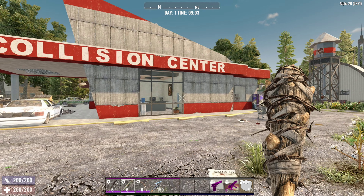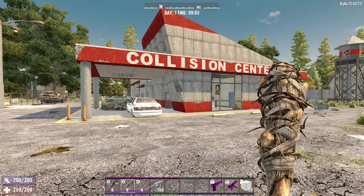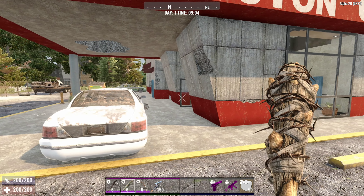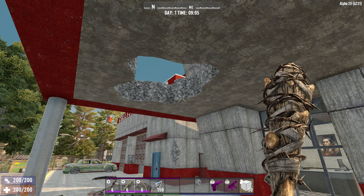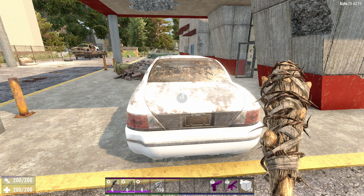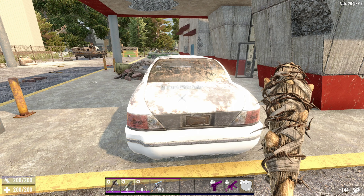When I first saw this POI I thought it wasn't orientated correctly because there are two signs, but this is the correct face of the building — we have a front door and the area where you'd pay for work done on your car. The roofing has collapsed and there are plenty of cars available, which you'd expect in a body shop where you can wrench away and get lots of different nice parts in-game.